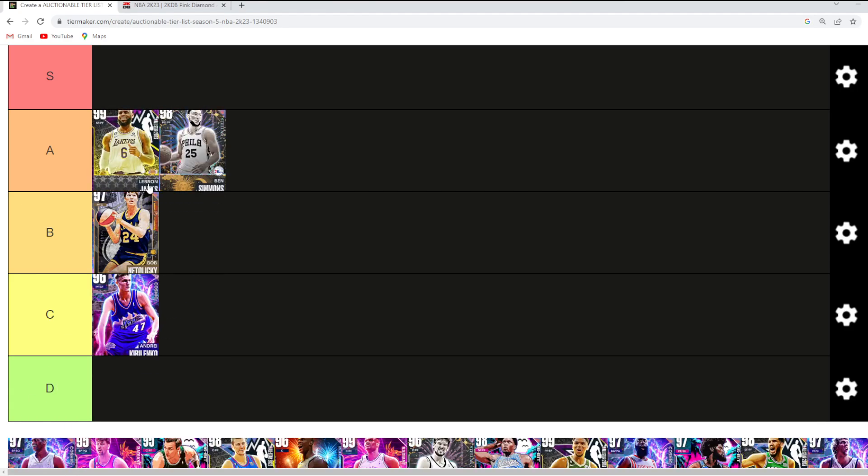Dark Metal LeBron — is he a top 5 auctionable card? I think probably not. He could be maybe number 5, but I think he's probably number 6 or 7, so I'll keep him in A tier for now. We all know what LeBron can do. He's still one of the best defensive cards in the game with his animations, and he just plays so well in-game that you've got to give him at least the A tier spot.